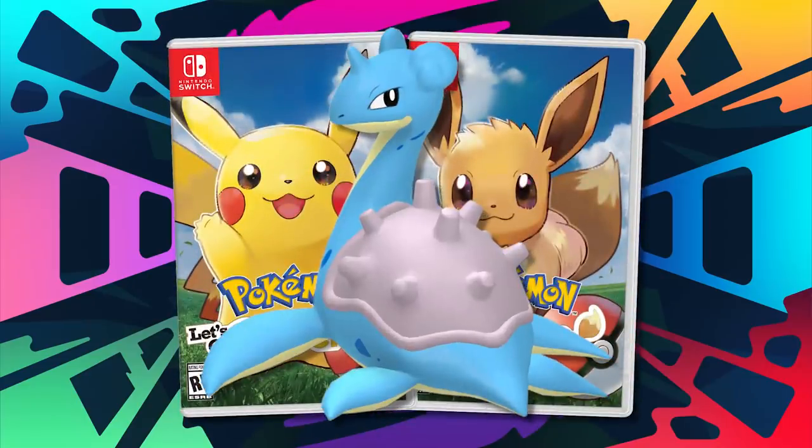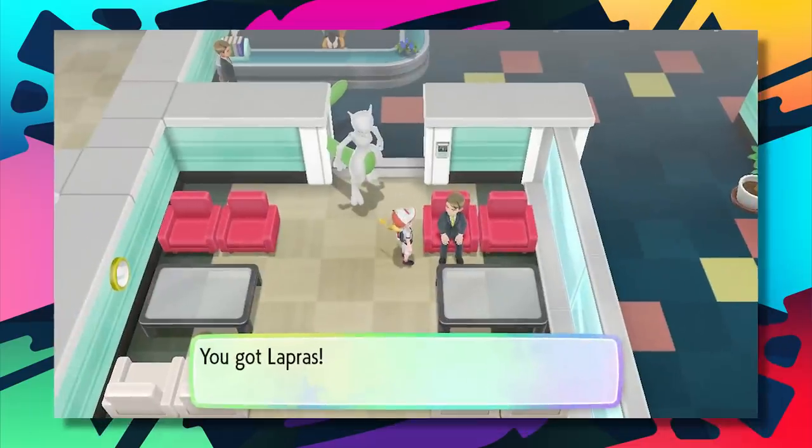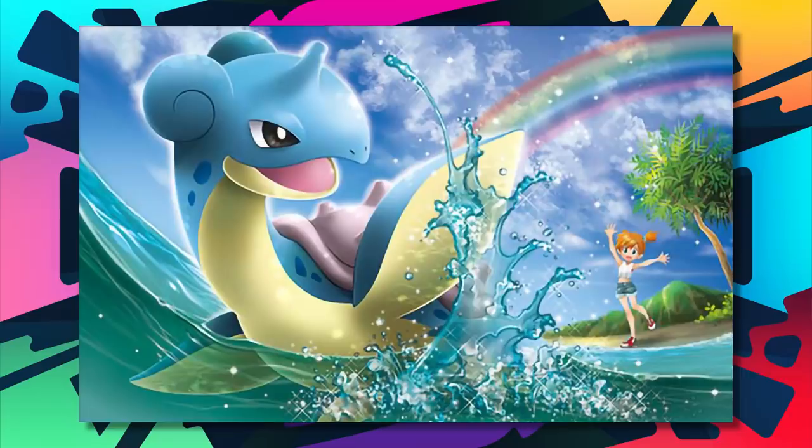For Let's Go Pikachu and Eevee, I'll make this a quick one — it's Lapras again. As always, it's gotten in Silph Co. and it's much sooner than all the other Ice types you'd need to get in the Seafoam Islands. It's just that simple.